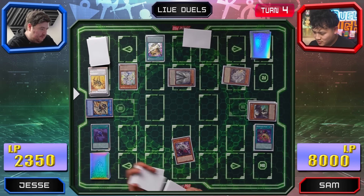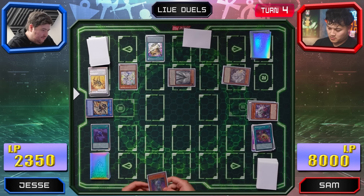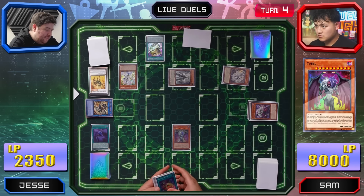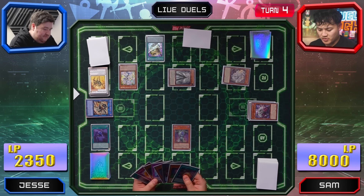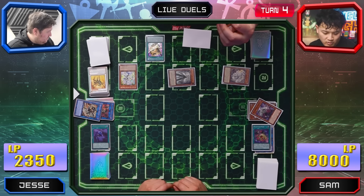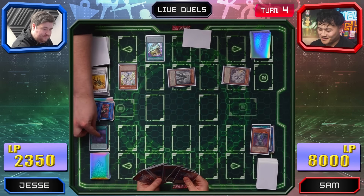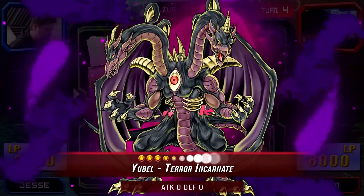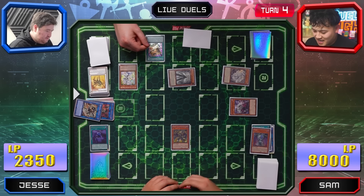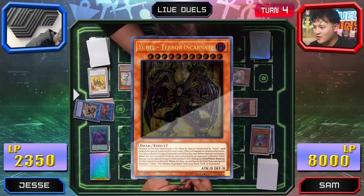I have Grave Scrummer — I'll destroy it. I'll banish Grave Scrummer to special summon Ubell from my hand. You have no level 11 Ubell — I'm okay with this. During the end phase, Ubell will destroy itself and trigger off the chain. Ubell leaves so the other one can come back from the banish zone. I'll summon Terra Incarnate. If I pass priority, that means I can't use this effect — because it's mandatory during the end phase, I have to destroy everything.